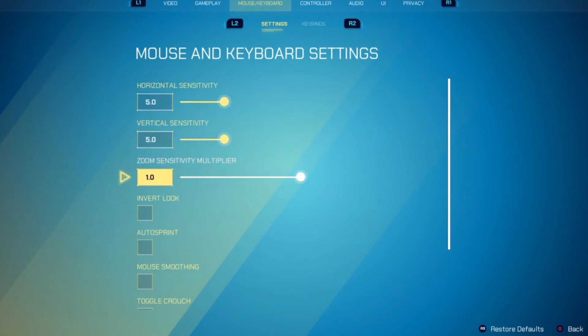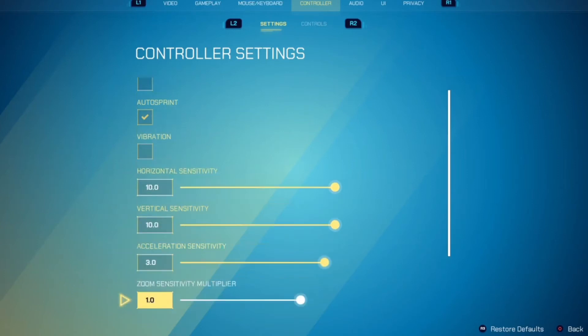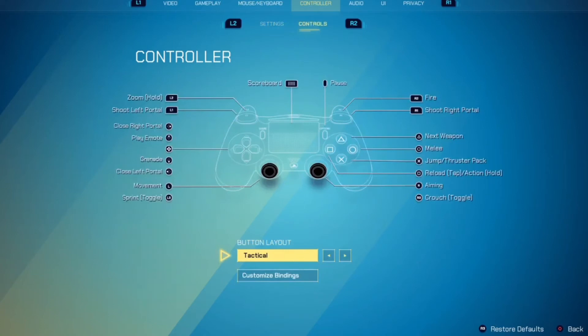Moving on to the controller settings: I don't have invert look on, I have auto sprint on, vibration obviously off. My sensitivity for horizontal and vertical is 10 for both. My acceleration sensitivity is the default which is 3, and zoom sensitivity multiplier is default. Everything else is default other than horizontal and vertical sensitivity which is 10.